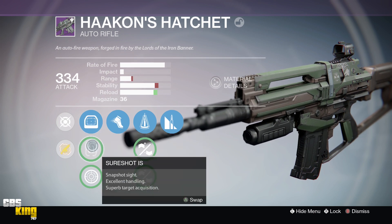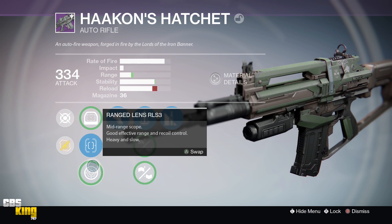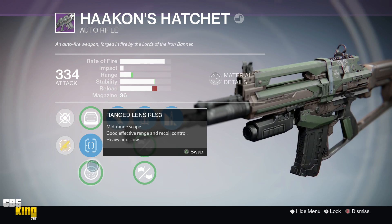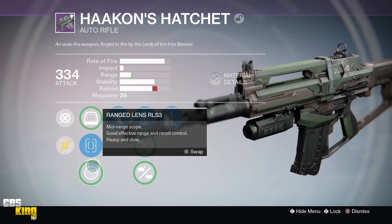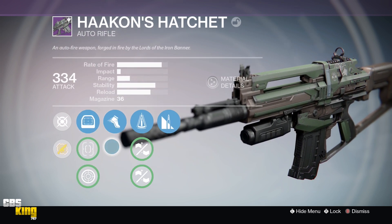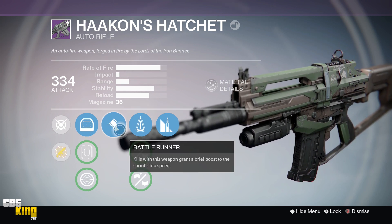The Red Dot ORS gives you good precision firing and a boost to range and stability. Sure Shot IS is kind of the best view of the three sights and gives you good acquisition. Then there's a mid-range scope called the Reigns Lens RLS3 — probably the worst of the bunch, giving a little boost in range with a slight decrease in stability. I'm probably going with the Red Dot ORS for the best overall boost.